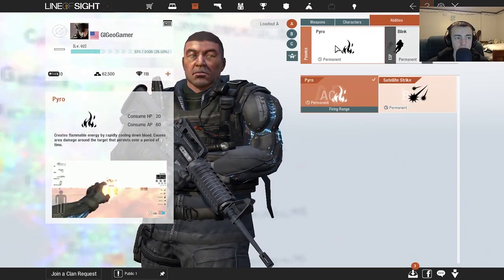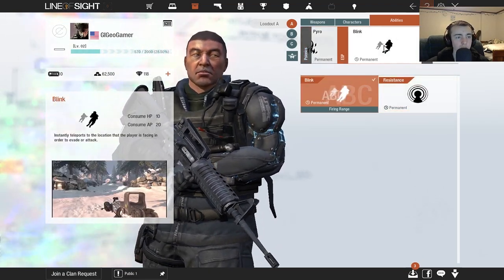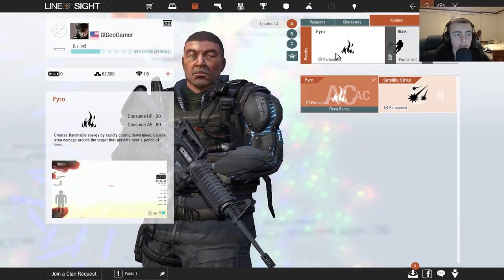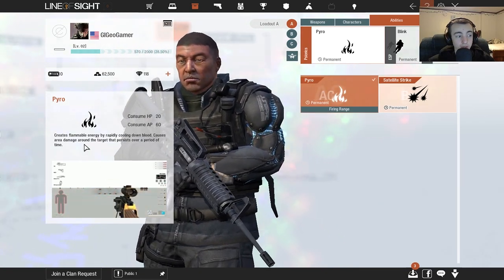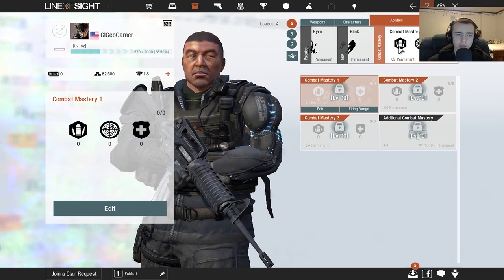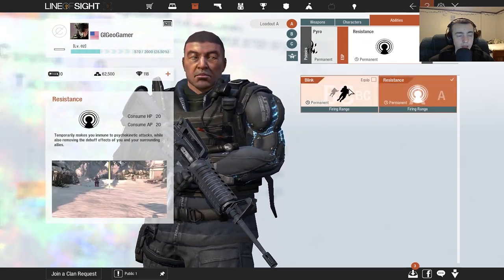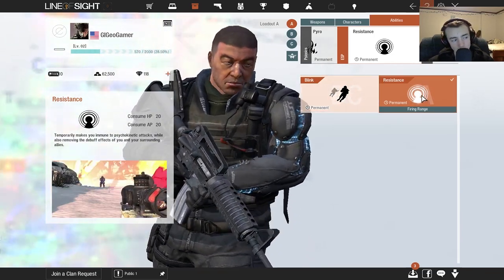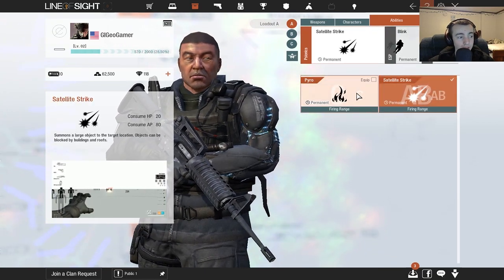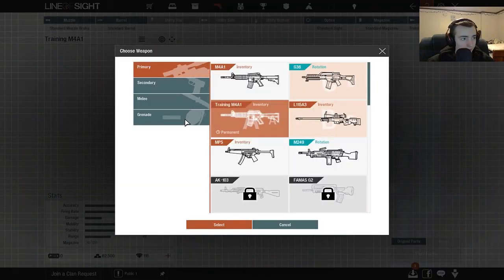I went with the standard US soldier. You have different abilities called psionics — psionics lets you create flammable energy by cooling down blood, it takes some of your health and ability points, and causes damage over time around a target area. Blink teleports you forward, and Combat Mastery I have no idea what that does — I'm assuming you can upgrade it for health. You also have Resistance, which temporarily makes you immune to psychokinetic attacks, and Satellite Strike which takes way more ability points but is pretty fancy to use. Anyway, you can also modify your guns.